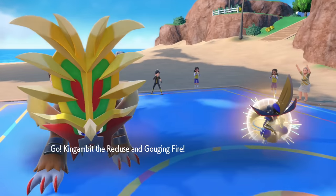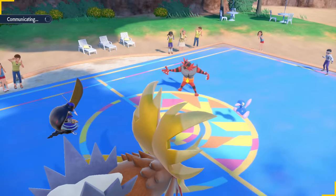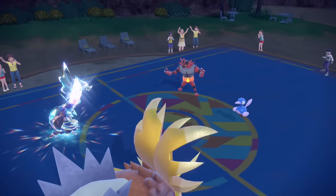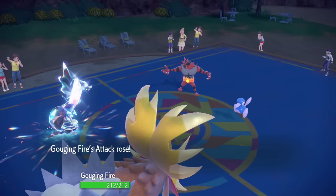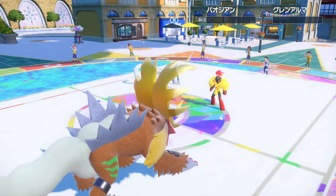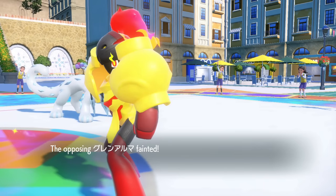Gouging Fire is one of the most interesting Pokémon introduced in the Pokémon Scarlet and Violet Indigo Disc DLC. With phenomenal bulk, a speed stat comparable to Landorus Therian, and a wide variety of support moves, we can expect this thing to make some waves in the competitive scene. Today, let's discuss its place in the metagame and some ways you can run it on your team.